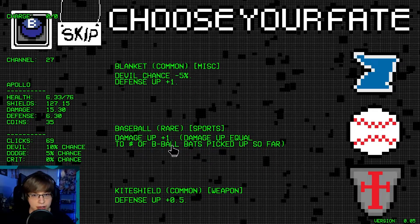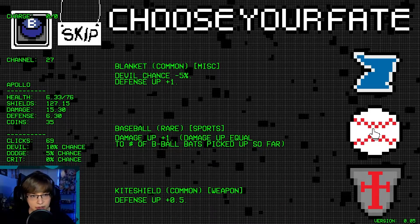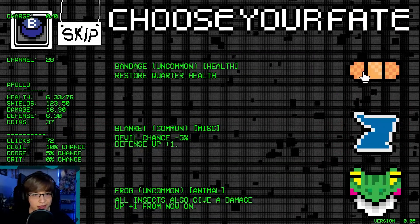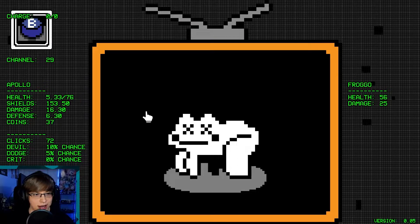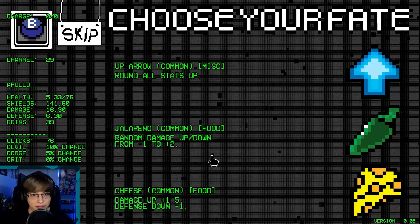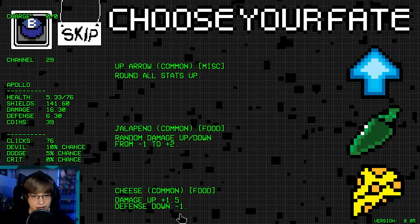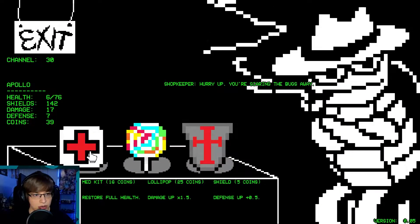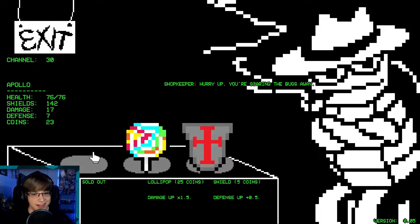Damage up plus one equal to the number of bee ball bats picked up — just one damage, whatever. Restore a quarter of our health — I'll take it. And then we'll use this here twice. I'm hoping for the thing where it's like double your shield or whatever. Round all stats up. Restore four health — full health, let's do that.